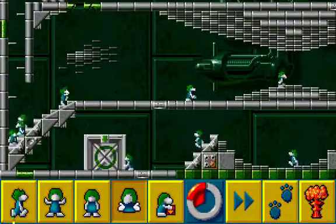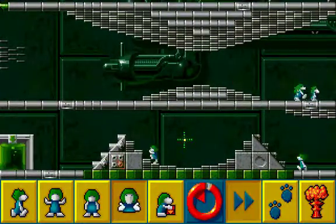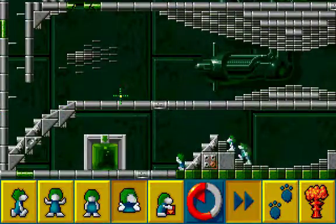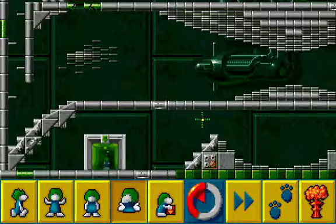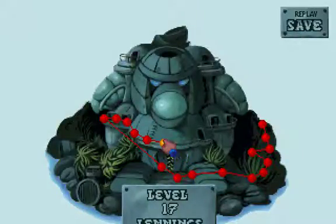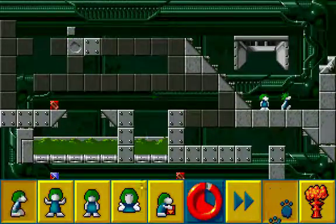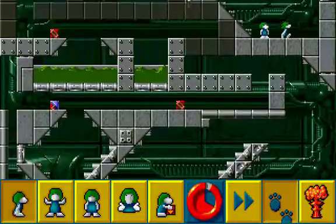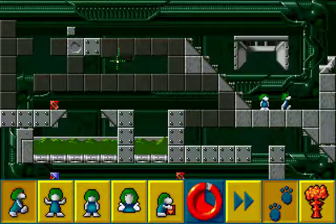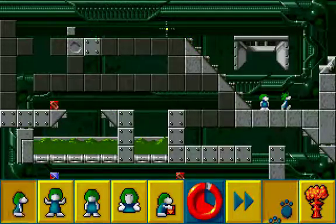That should be level 16 solved with everyone saved. We've got 40 lemmings — onto the next level. Level 17: we need to go down there. These blocks are all disappearing, so they can simply fall down here.